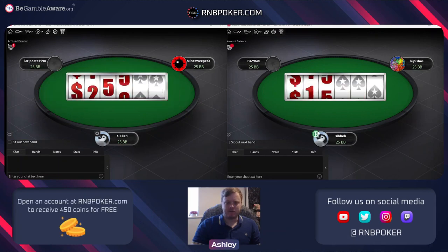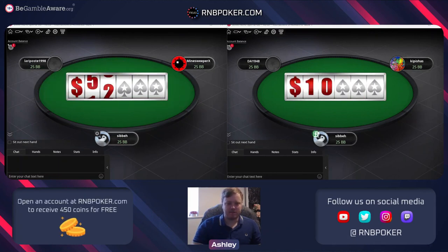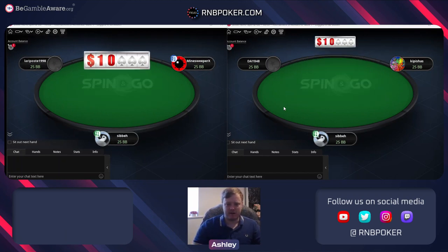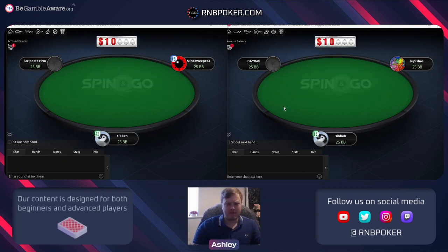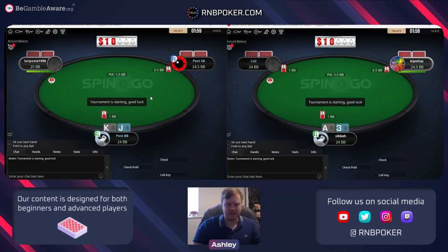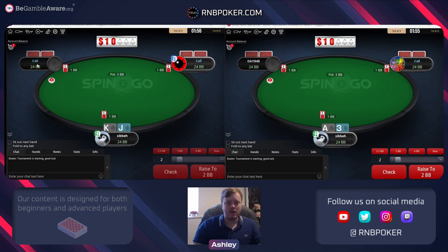Hey guys, going to play two tables of five dollar games, see if we can hit the million - that'd be nice. But just concentrating on where we can make chips, some adjustments we can make, and give you guys an idea of a general game plan. We have a button limper on the left already - good info on both tables.